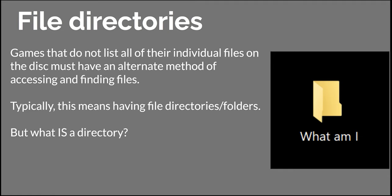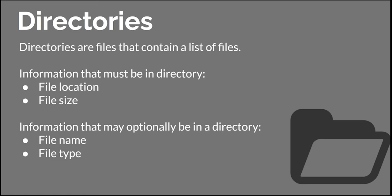But what really is a directory? We have folders on our computer, but how are they actually represented in an operating system? What if I told you that folders are actually just files themselves? Directories are files that just contain a list of files. There are some bits of information that have to be in a directory, like file location and file size, so that each file can be read. There's also other optional information like file name and file type, but those don't necessarily need to be there.